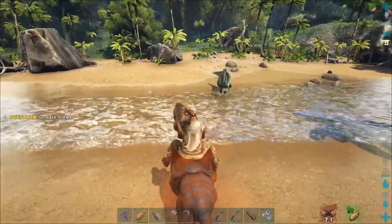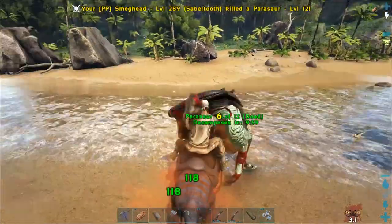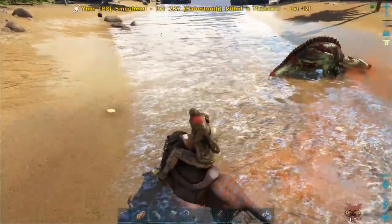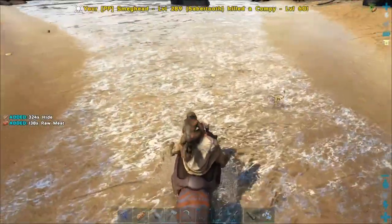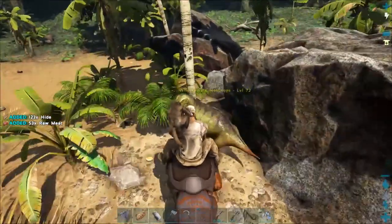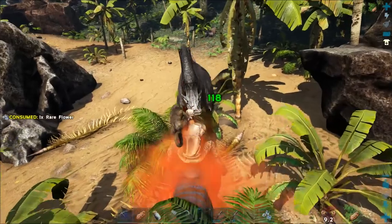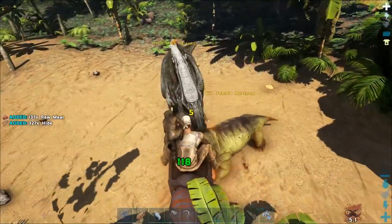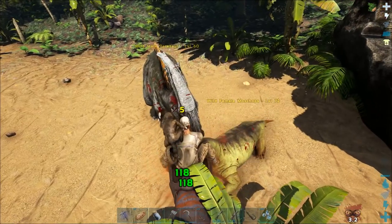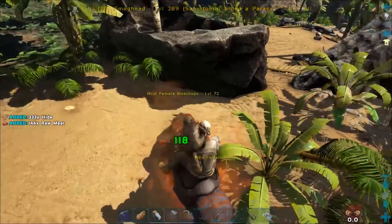Hey, Mr. Parasaur. Yeah, just bring your XP over to me. Thank you. And the fish. Oh, Compi — I thought you were a fish. MoShops. You're running. Let's eat another rare flower, come on. You want a piece of meat? Yeah. It's not the best way to pull everything, but it works.